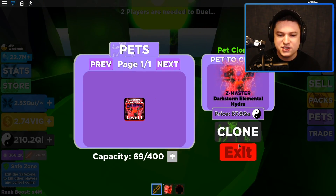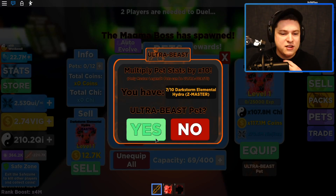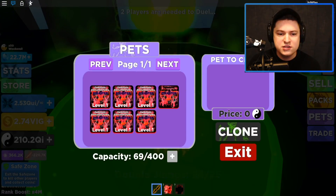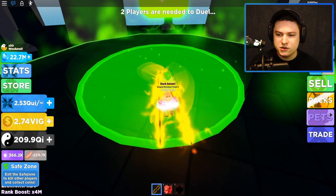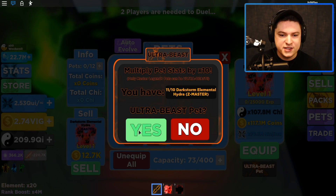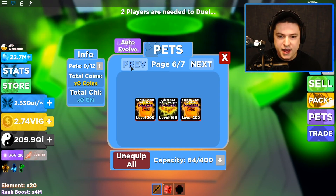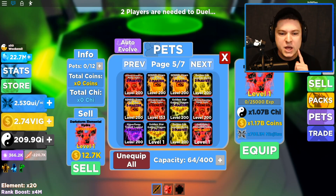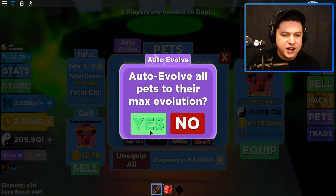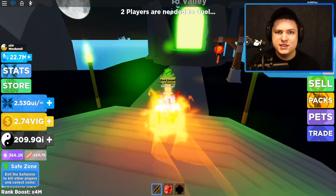One, two, three, four, five, six - let's go ahead and click the evolve button. We're going to get ourselves our first ever Ultra Pet right now on the account. Oh, we actually need 10 of them! We need 10 evolutions, so we need to get three or four more. We have one extra. This requires 10 clones - that's actually insane. There we go, Ultra Beast! It's up there, we have it.